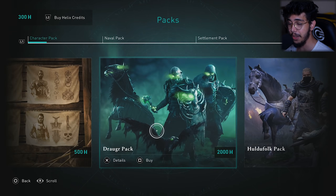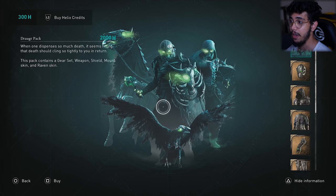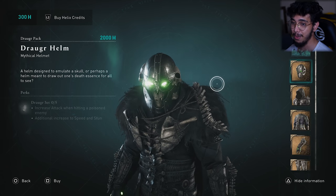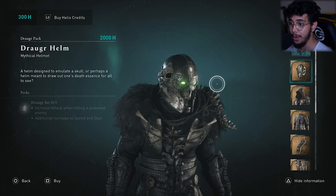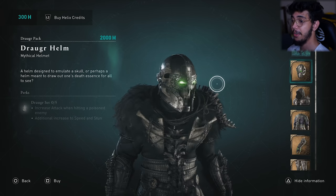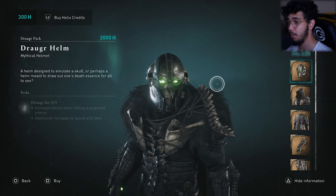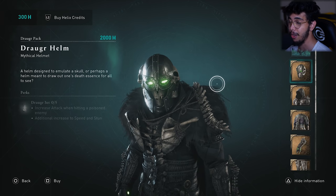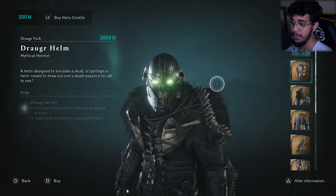First, let's start with the Dragor pack, which is by far one of my most favorite skins currently available in the Ubisoft store. If you take a look at the skin, you can see all the different parts. This is the helmet, and it looks absolutely crazy — look at those eyes, it's glowing. The best comparison I can give for this armor set is the Wild Hunt villains from Witcher 3, that's the vibe I'm getting.